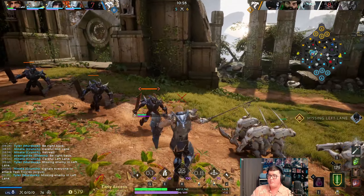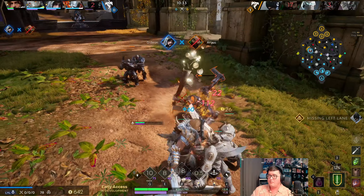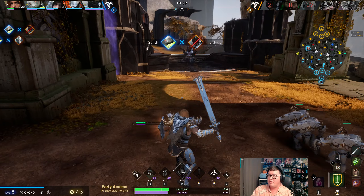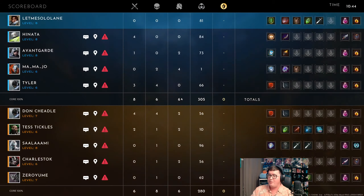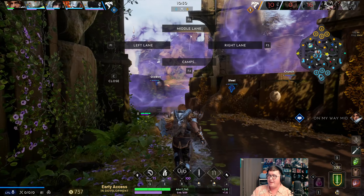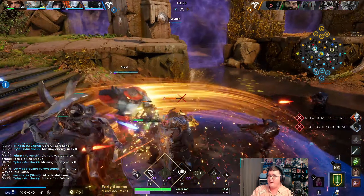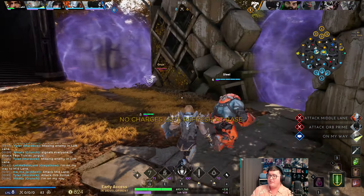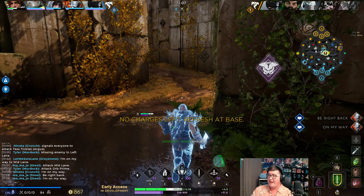I'm going to do one more wave and then look to back off. I'm trying to tell where this Rooks went, but I'm actually going to go mid because I see the Raze is dead. I'm going to look at mid - maybe I can get this push in to pressure the tower a bit more. We have river buff to play for anyway - I really want to get that river buff so I can have enough mana to ult if I have to.